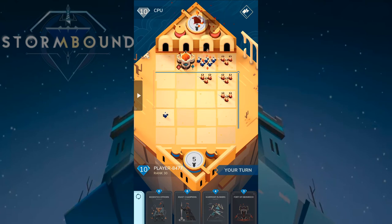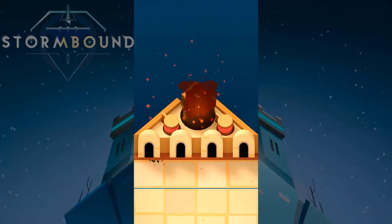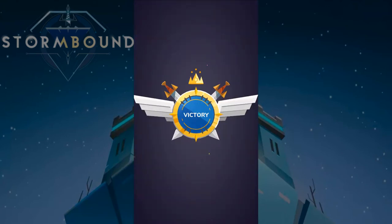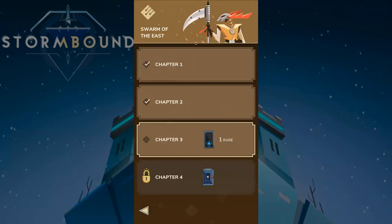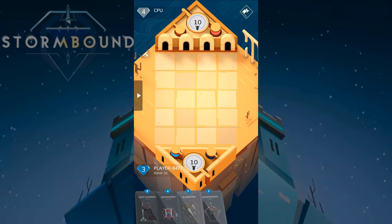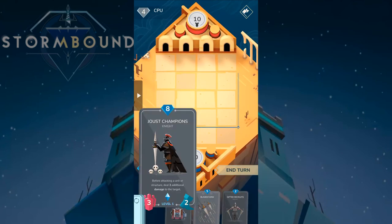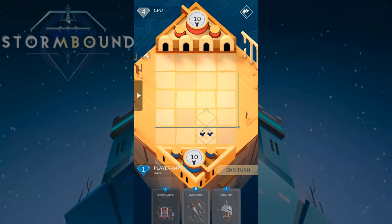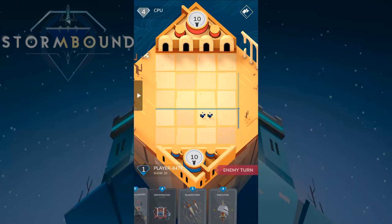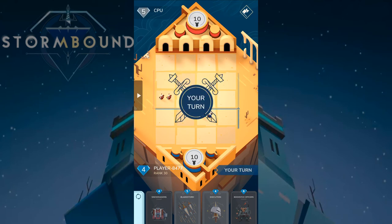That was kind of anticlimactic — we got some really good cards drawn for us. Let's go to Chapter Three. We're going to get one rare card when we complete this chapter, and I'll show you what I got. I'm going to reroll Jaws Champion straight away because I'd rather have more options to play than an eight-mana card that early.